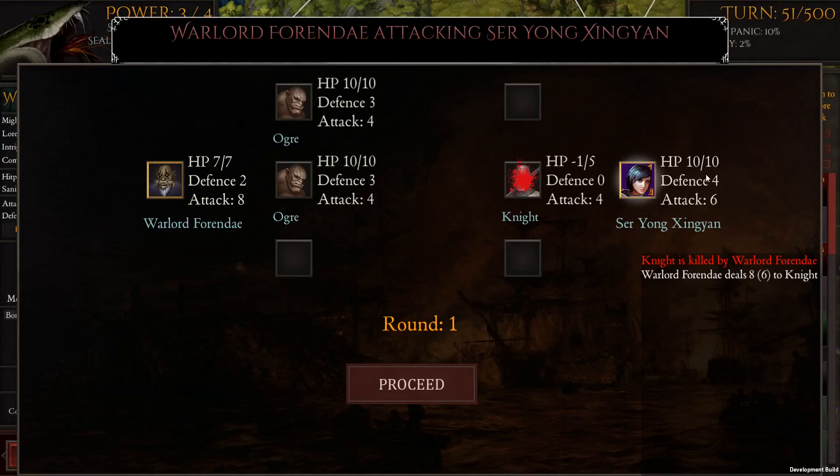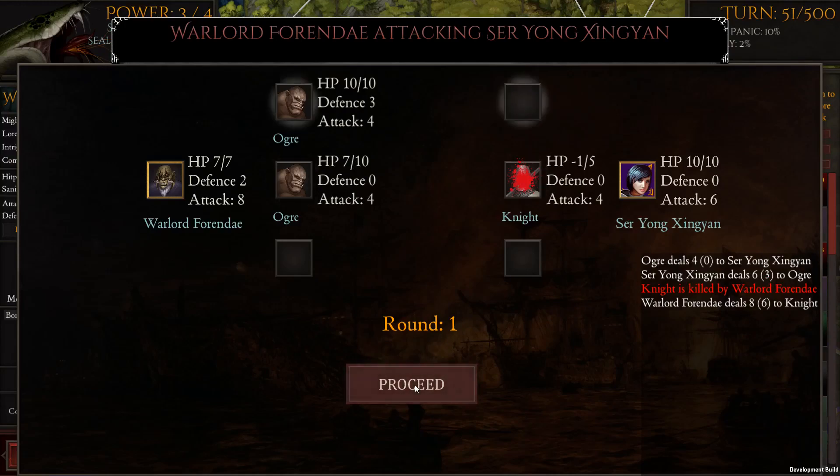On the way back, she uses six attack against a defense of three, so the ogre should be down to seven hit points. She deals six damage to the ogre — we're down to three. The ogre gets to move and does four attack, which destroys all of her defense. Her defense is down. That's the end of round one.